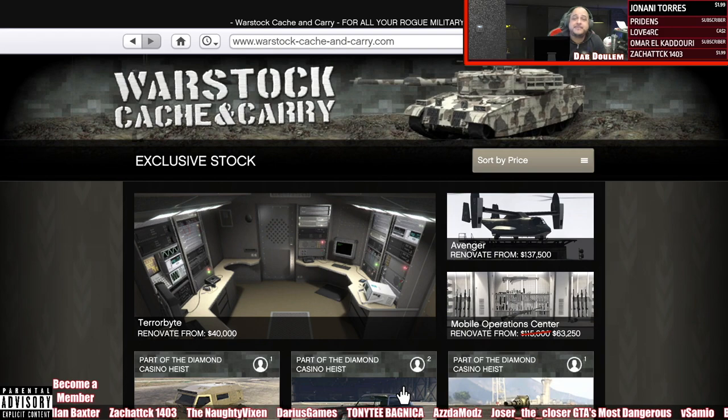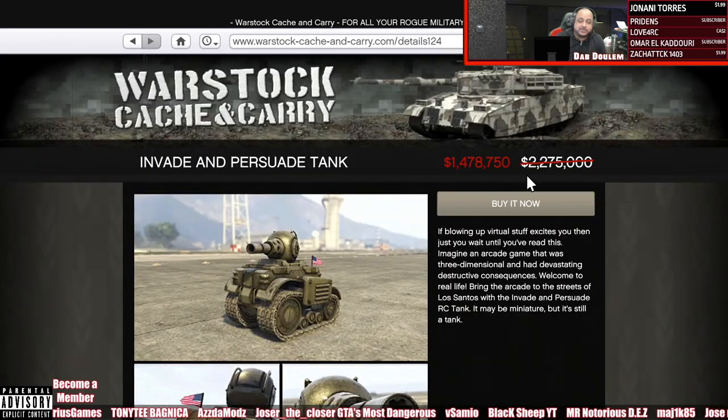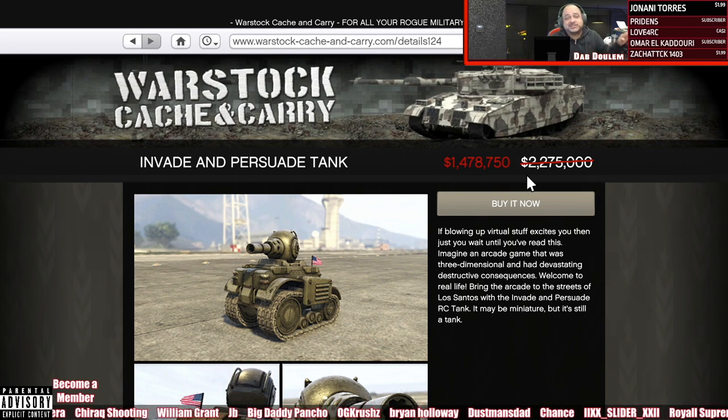The Invade and Persuade Tank is 1.4 million. If you're in a public lobby and you're being trolled, you get one of these, go off the radar, switch your location — it throws them off and they'll leave you alone for a while. You can go back to what you're doing, or if you have to leave the lobby, you can. This is one of the vehicles you can use to deter all the trolls that come in and destroy your day.